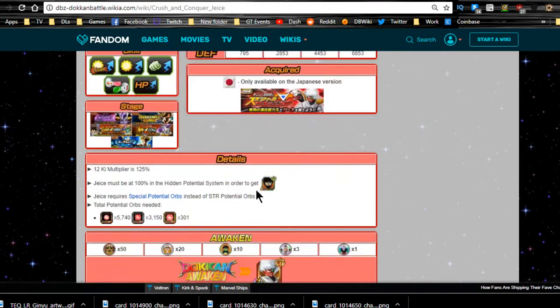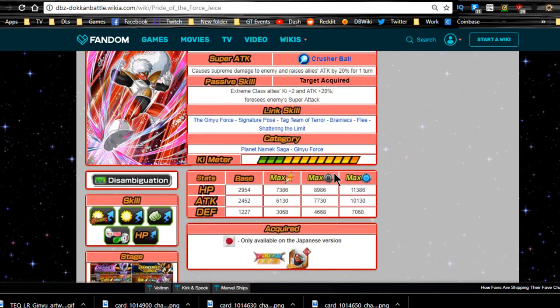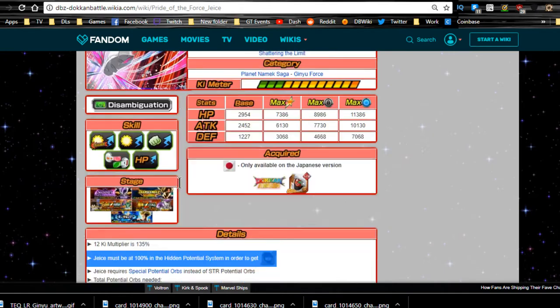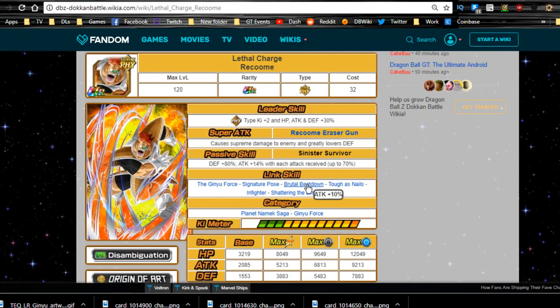Looks like he is an intelligence leader. You have Jice over here when he Dokkan awakens - extreme class allies ki plus two, attack plus 20%, and he foresees enemy super attacks, which is very interesting. I wonder how that works - I'm assuming when he's on the field you can see who is going to do a super attack. Once you get Rakuma, he is defense plus 80%, attack plus 14% with each attack received up to 70%. He is a little bit of a tanker and he greatly lowers the enemy's defense.